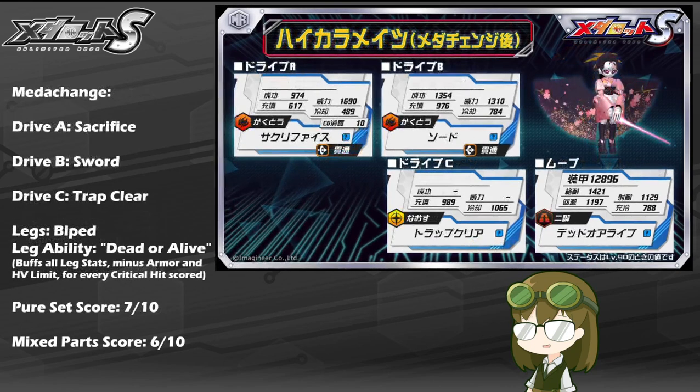Hikara Mate is also capable of a meta change form, where her kimono opens up into a pair of sakura bloom wings and her parasol becomes akin to a lightsaber. In this form, her kit changes entirely to Sacrifice, Sword, Trap Clear, biped legs, and the Dead or Alive leg ability, which buffs all stats minus armor and heavy limit for every critical hit Hikara Mate scores. This is basically where Hikara Mate completely turns her supportive role on its head.